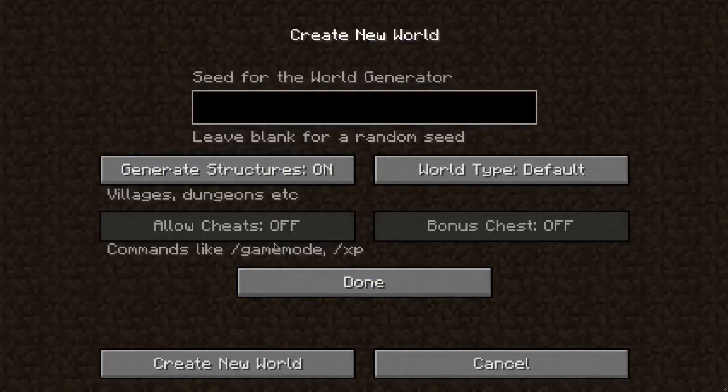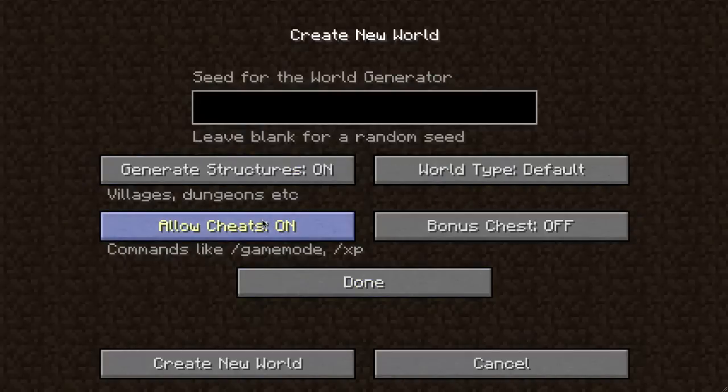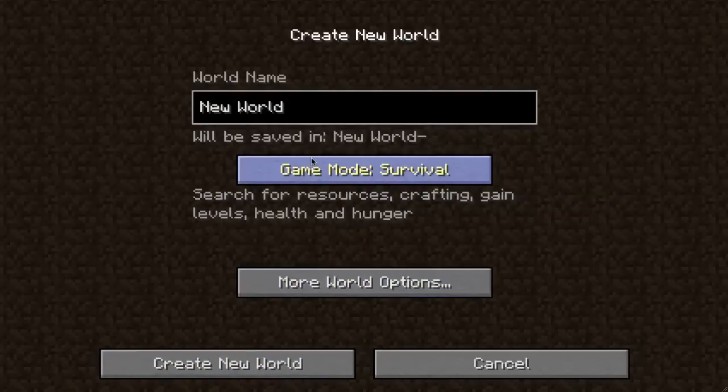Allow cheats is off — if we go back to survival, we can turn cheats on. That's cool. So if we put that on, bonus chest — we'll have a look at that as well. Generate structures on, and the seed we'll use is 1.3.1, let's see how that does. World type — so you can go super flat, large biomes, or default. We'll try out large biomes as well. So if we click done, survival mode, and we'll call this 1.3.1.